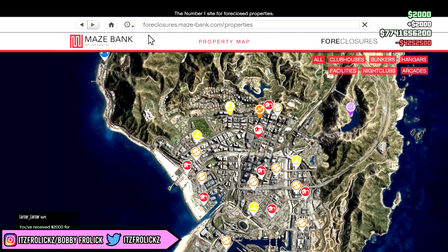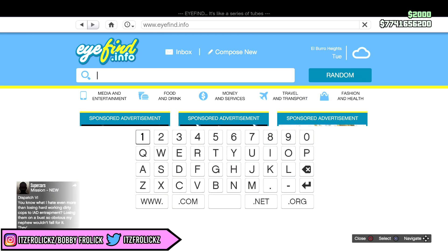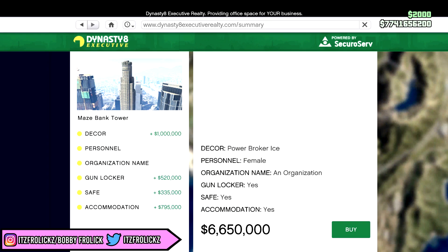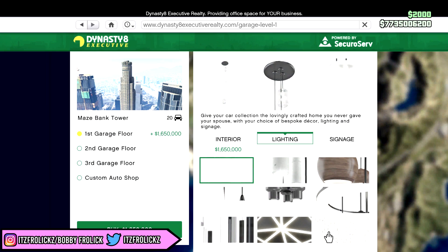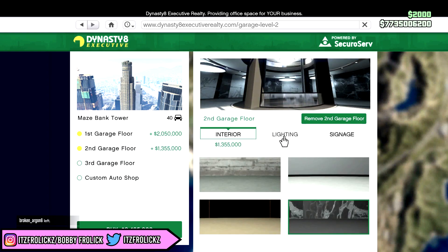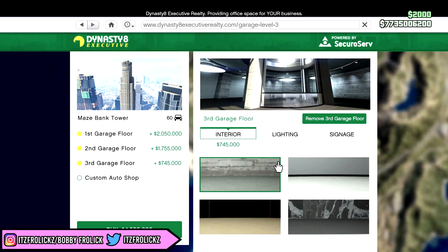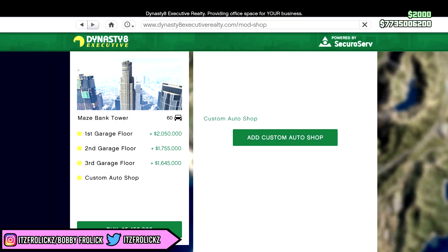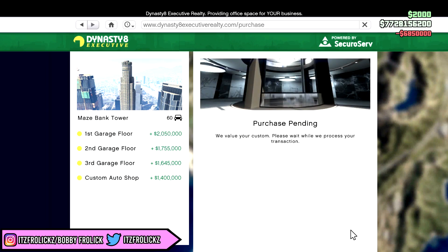Next up we need to go get an office building, so let's grab the Maze Bank Tower — 4 million bucks. Let's fully upgrade this: Power Broker Ice, 6.6 million dollars for that, plus an extra 6 million dollars for all the garages, totaling roughly around 13 million dollars to buy this office building. And the thing is, you're not even buying the office building — you're buying a floor, and then buying a couple floors of garages, which is extremely expensive. With the custom auto shop added it totals around 13.3 million. That is expensive.